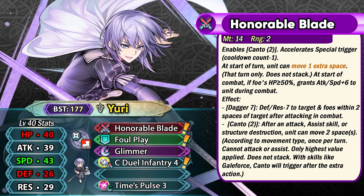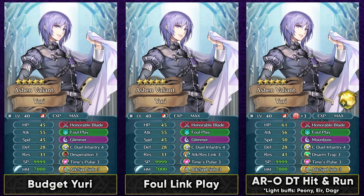Yuri looks quite promising because of his unique utility with Foul Play and Canto built into his weapon. Units with any kind of support capability or utility tend to age much better than units who are just pure stats — even Legendary Lucina is not really that bad because of Future Vision. For his builds, you can go with Desperation as a budget skill in slot B or a Link skill, which is nice with Foul Play. For Sacred Seal, you could go with Attack Speed Solo since he's essentially a cavalry unit away from allies most of the time.